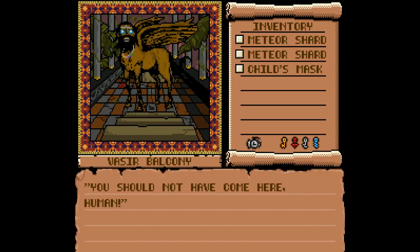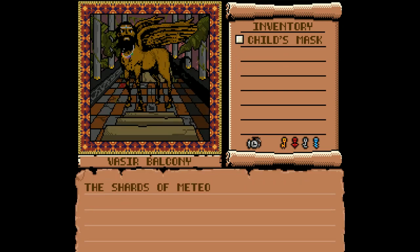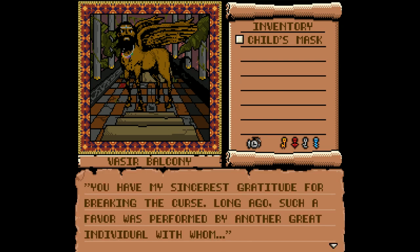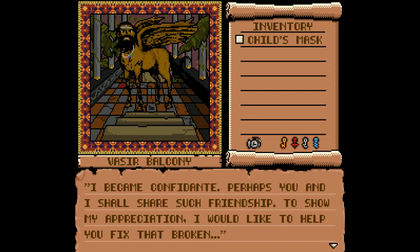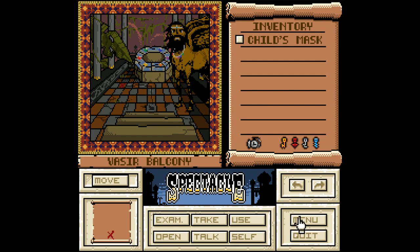There's the manticore! 'You should not have come here, human!' Get sharded on! The shards of meteorite have absorbed and dispelled the curse — the manticore regains his senses. 'You have my sincerest gratitude for breaking the curse. Long ago such a favor was performed by another great individual with whom I became confidant. Perhaps you and I shall share such friendship. To show my appreciation, I would like to help you fix that broken instrument within your possession. But alas, my magical basin is all but starved of its magical waters.' That's what they were talking about with the friendship — breaking the curse with the manticore.